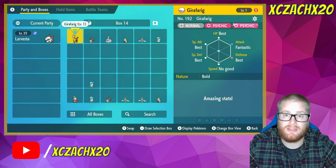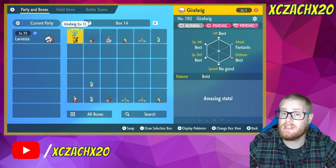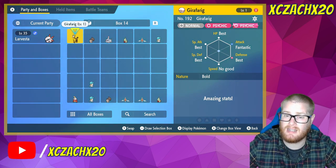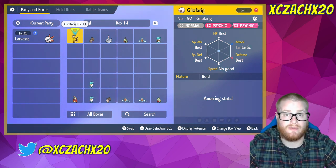There are two methods: the fast way, which will cost you some items and in-game money, and one that takes more time but costs less and can be free if you're willing to spend the time. Let's talk about the fast one first.